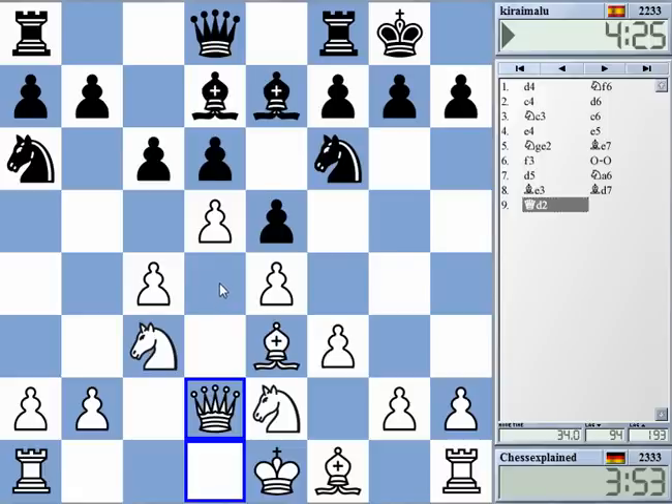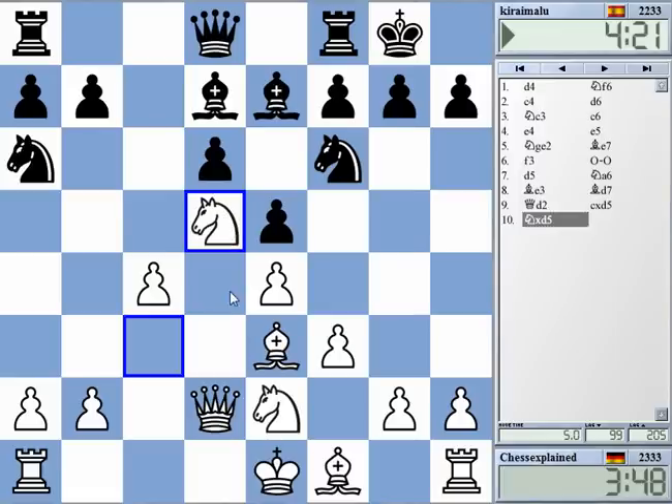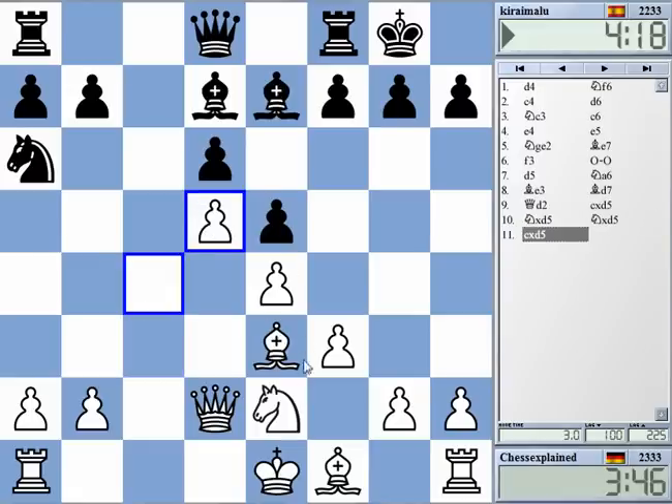If he takes on d5 now, maybe I should consider knight d5. I tried this — this might speed up my kingside development. C takes d5. Yeah, but f5 now. Not sure that I played this so great.